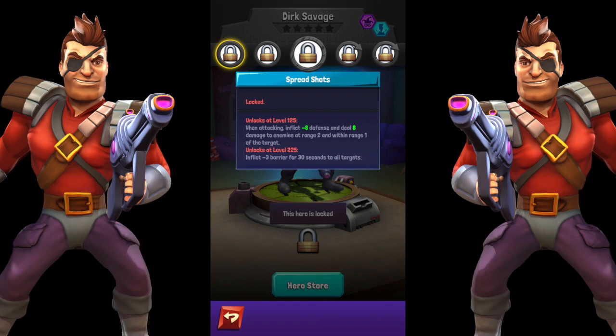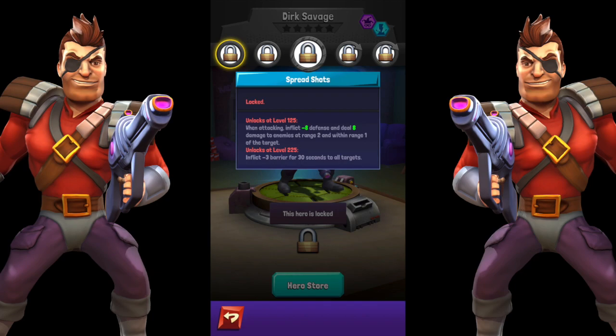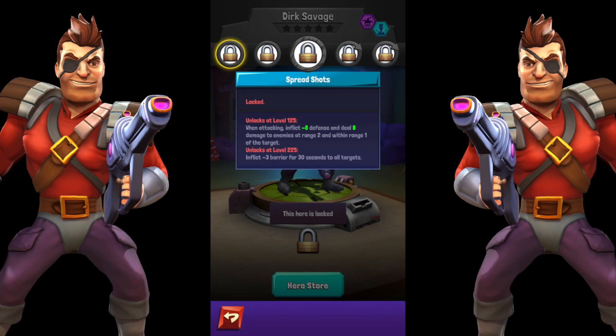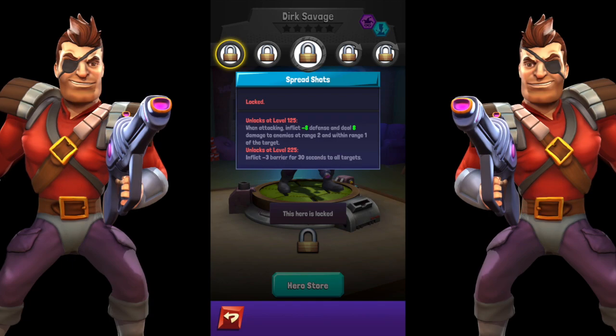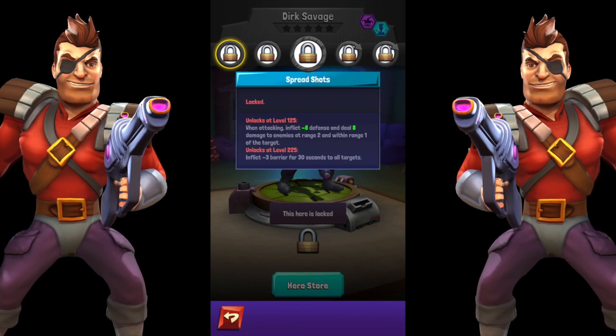His second passive is called Spread Shots — I'm imagining Contra, but basically he hits enemies standing next to his target. It's like splash damage. When attacking, he inflicts negative defense and deals damage to enemies at range 2 and within range 1 of the target, so he's shooting a bunch of people. He also inflicts negative 3 barrier for 30 seconds to all targets he hits within range 2 — and since that happens every attack, the negative barrier stacks.